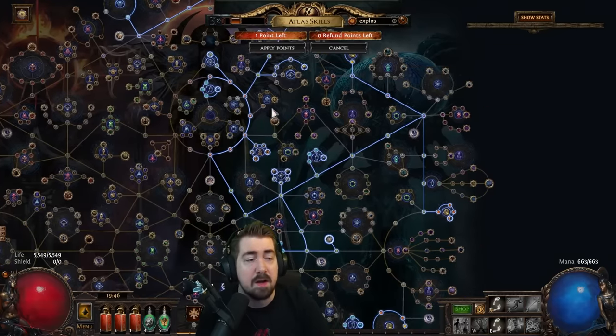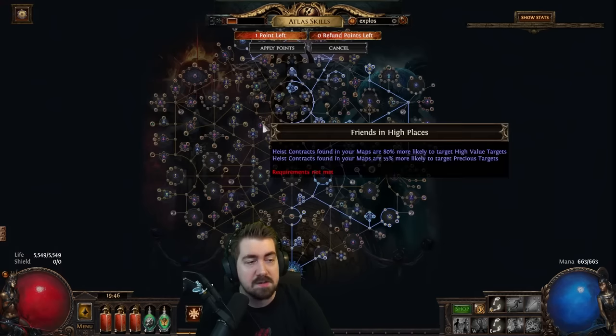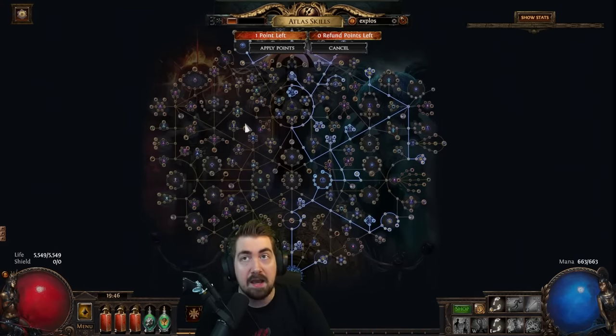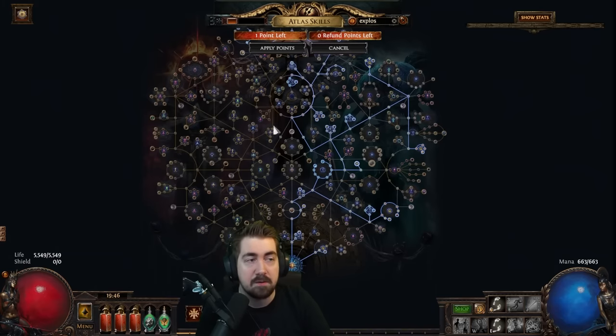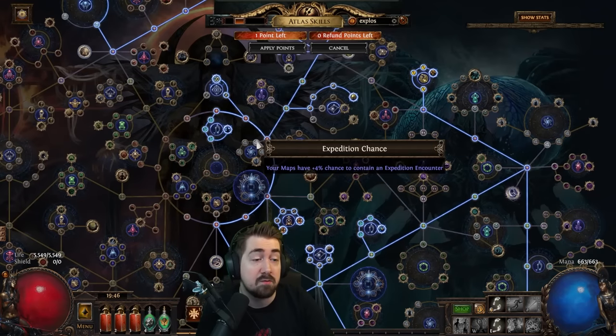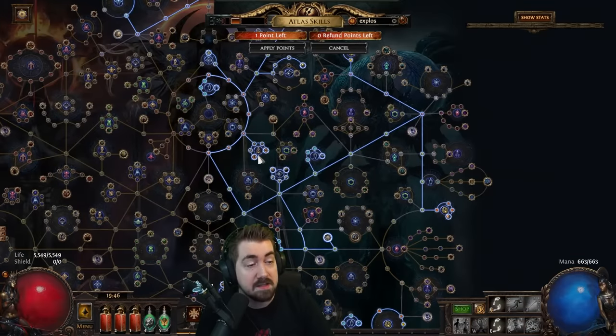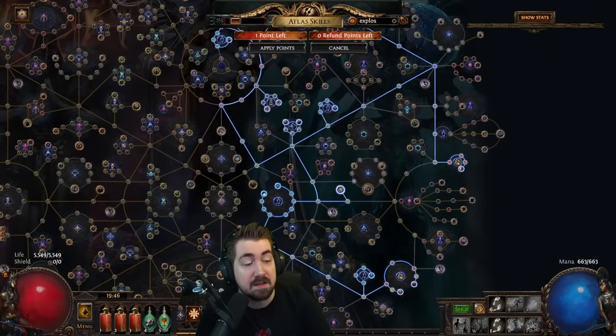It's probably not a very optimal node, but that's what's really great about the Atlas — pick what content you like and you're probably doing the right thing. If you like Blight, spec into Blight. Rogue Exiles are actually really nice just for mapping, especially on softcore, though a bit rippy on hardcore. Shrines is also a fun thing I love having.